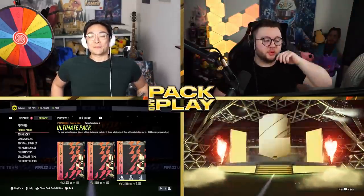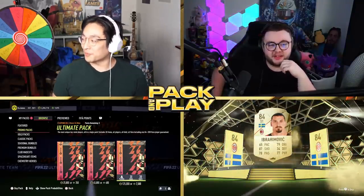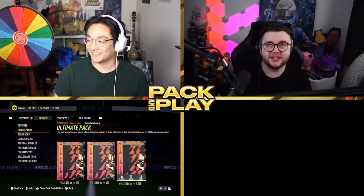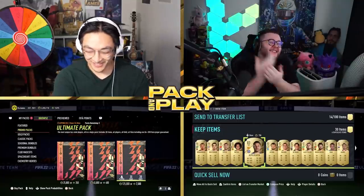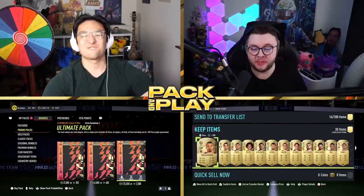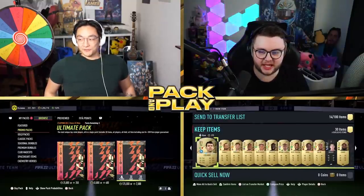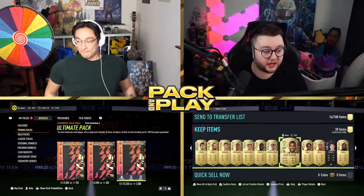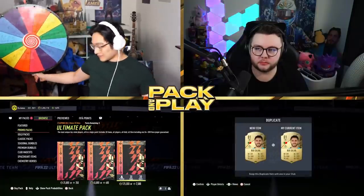Oh my God, it actually is a book — oh no. I got Ibrahimovic though, so that's your guaranteed 84-plus rated player. Please give me some good upgrades. It's Aspilicueta! I've got some good upgrades in here — Ibra, Ben Yedder. Ibra's like 3 mil, a little disgusting. Aspilicueta, Acerbi, Alexander Isak, Lozano, David Neres, Teixeira. Although your pack is technically worse than mine, you have the luxury of choice for chemistry.